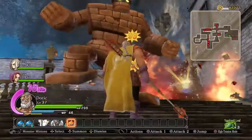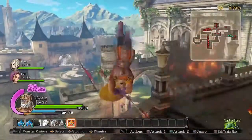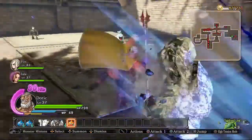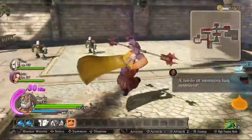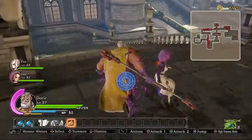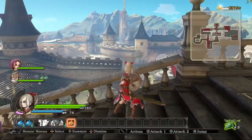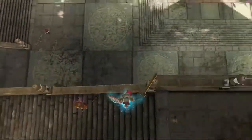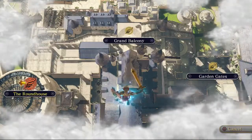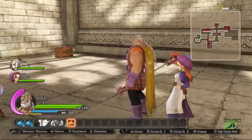There's a skill that makes follow-up meteors fall and adds to the damage. Pretty good. He also has a support talent called Vimstone — I'm not going to use it because everybody's tension is full — but Vimstone basically gives your whole party a boost to their tension gain for a while.